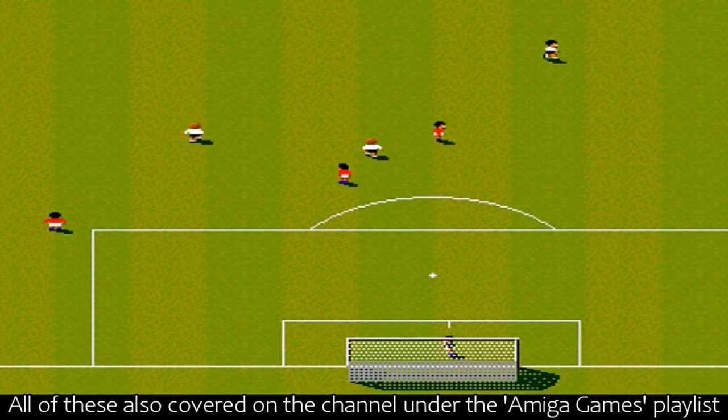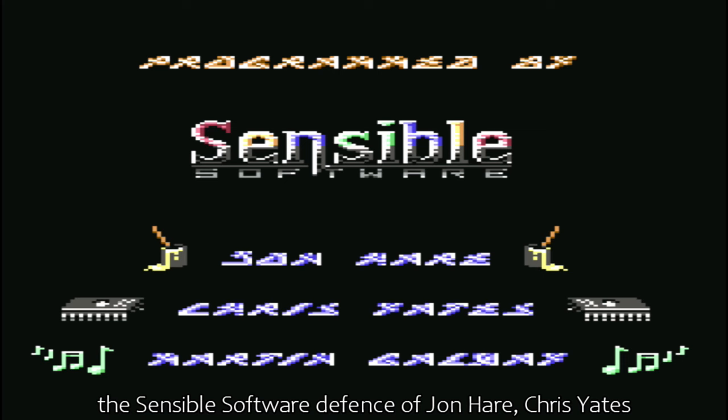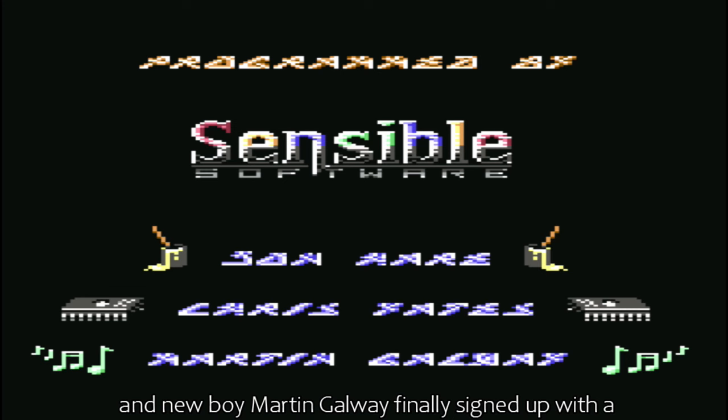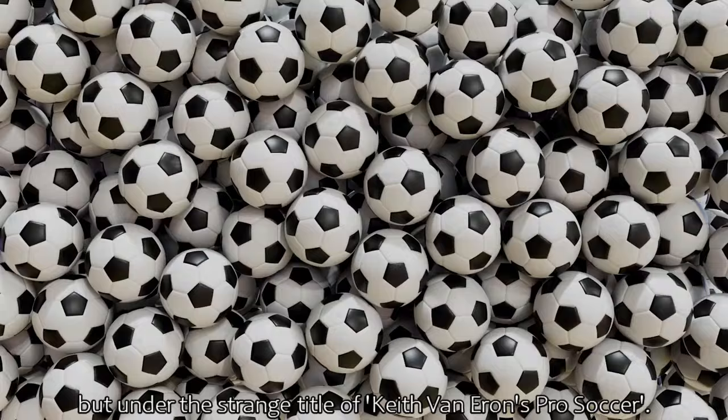However, before that, let's feast our eyes on their first football creation. After peddling a half-finished game around a variety of potential publishers, the Sensible Software team of Jon Hare, Chris Yates, and new boy Martin Galway finally signed up with the Premier League publisher in its own right for the Commodore 64 — Microprose. You guys in the USA might have heard of this game before, but under the strange title of Keith Van Ehren's Pro Soccer.